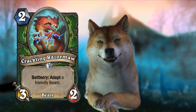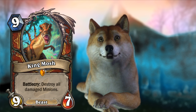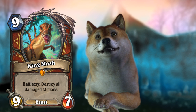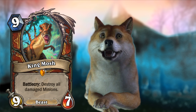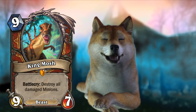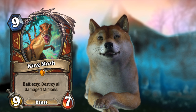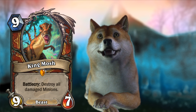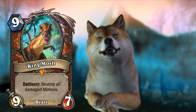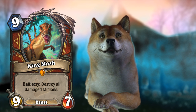Next up, King Mosh. This is a pretty cute nine-drop for warriors — a legendary 9-mana 9/7 beast. Noting that it's a beast, you could play this in a Curator-style deck. In tempo-based warrior decks people were playing Curator, drawing some of those 3/4 taunts for three mana, and this is a late-game beast you'd actually consider putting in, maybe for control warrior. Its Battlecry destroys all damaged minions, making it kind of like a mass Execute — though it also hits your own minions.